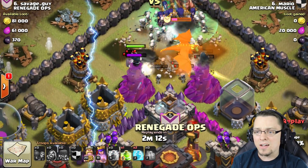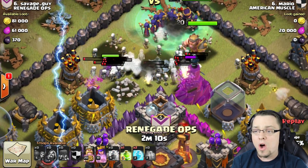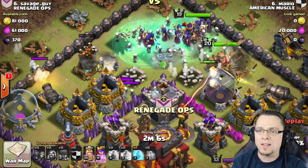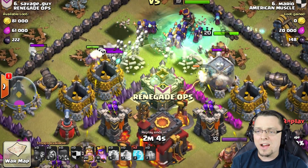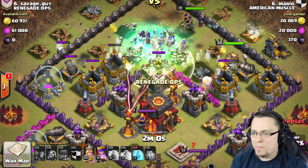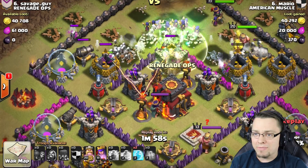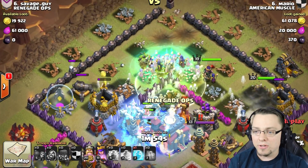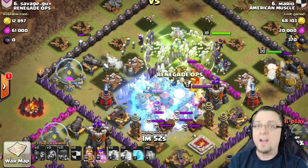The Inferno Tower is taking down that Golem. The Golem is small now, but those Witches don't even care. Here comes the Jump Spell. That Barbarian King and the Queen are getting backed up. That Multi-Inferno is wrecking all those little guys, but there are too many for it to keep up. Here comes the first Freeze Spell of the game - going to lock down those Inferno Towers.